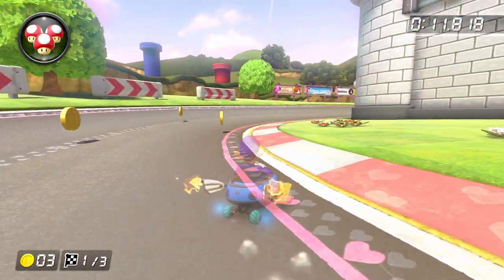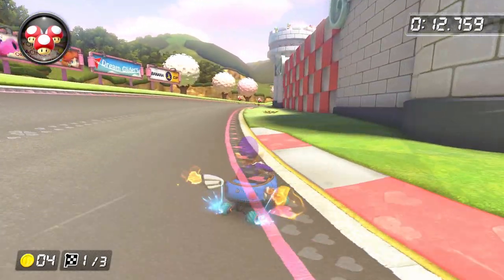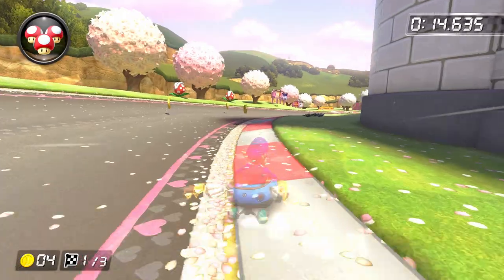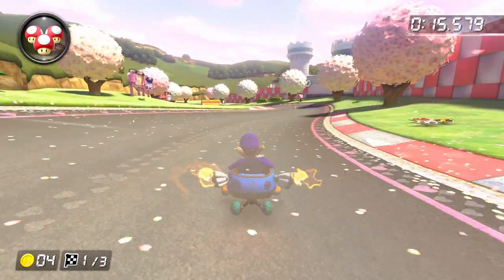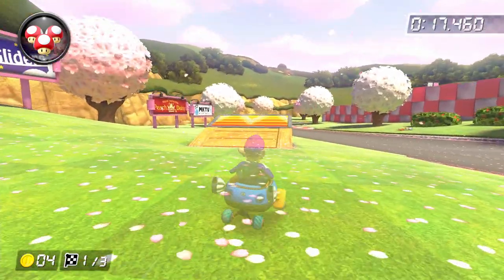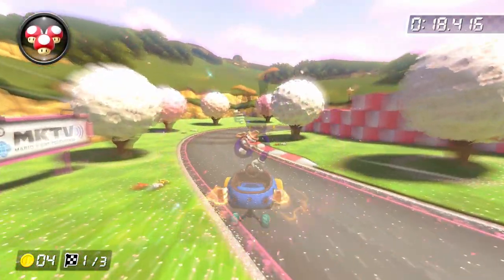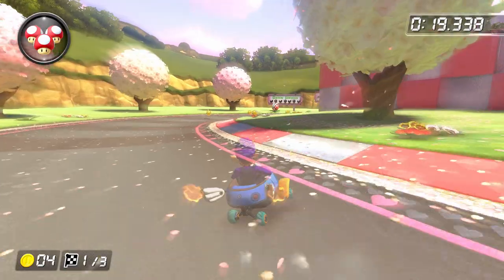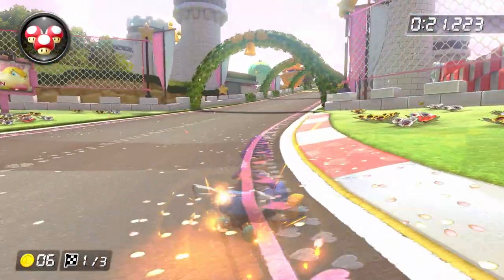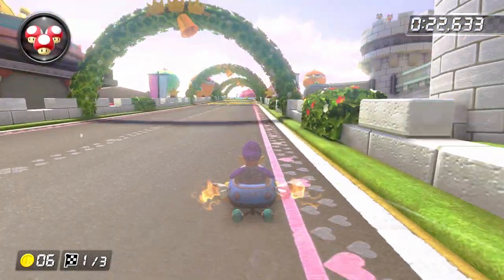Grab the coin, build up a super mini-turbo, and do another left hop into right drift. After you build up a mini-turbo, release and do a left drift, and when you get to the track barrier, you should have yet another mini-turbo built up. So release, use the boost to hop over the grass, do another hop as soon as you land to get onto the ramp, and then trick off of the ramp when you get to the end of it. Finally, land in a right drift, grab the two coins, and build up a super mini-turbo before the long straightaway.